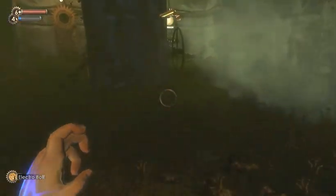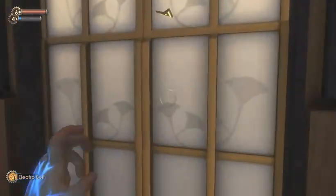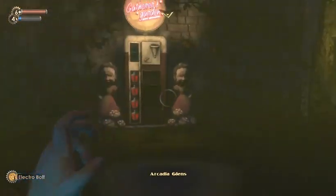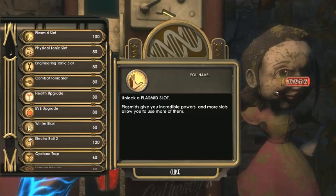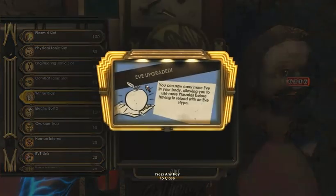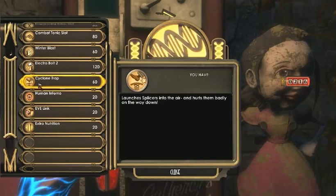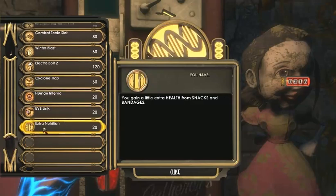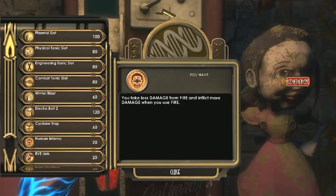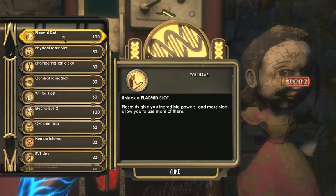Dead Houdini splicers are there, but that's not useful for us. Oh, there's a shop. We've got 376. I should buy the health and Eve upgrades. None of these are useful, I believe. That might be useful — combat engineering, physical engineering plasmid slot.